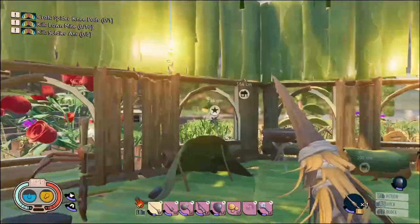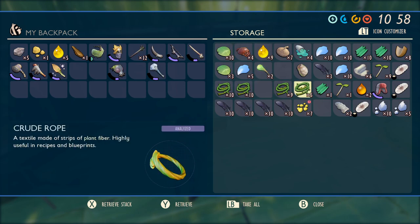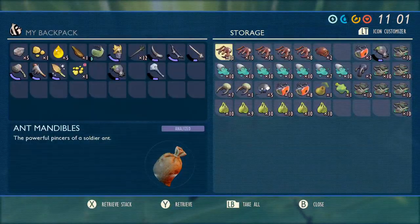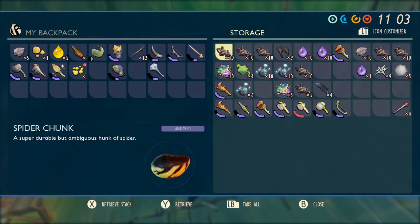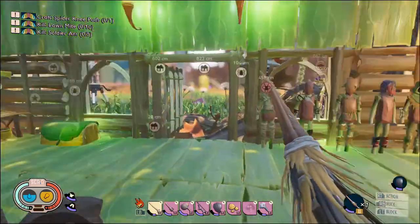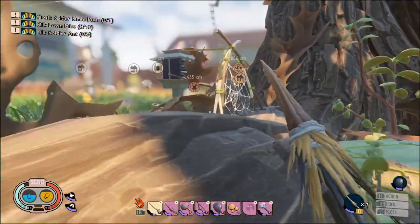They've also added the ability... they've changed the layout of this - it's now side by side. I can analyze the pollen - we'll do that. I don't know if I have any berry chunks, but you can now dry berry chunks on the rack, which I think is really nice to get berry leather. So you've got a 1-to-1 ratio rather than a 3-to-1.